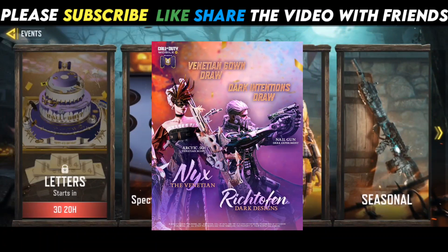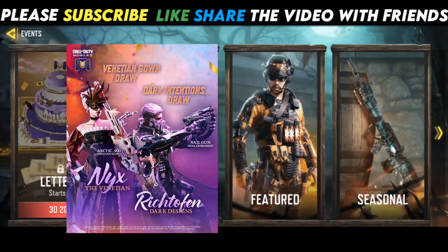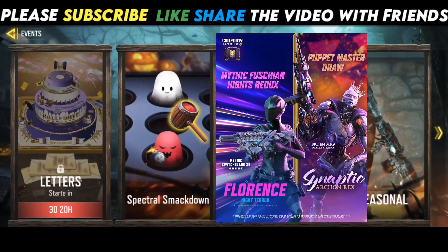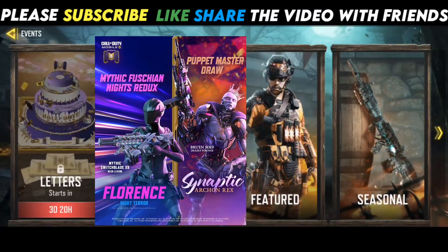The third draw is the Dark Intentions draw, which includes the legendary Nail Gun Mark Experiment and legendary Richtofen Dark Designs. The Mythic Switchblade is now Florence Night Terror. The Puppet Master draw includes MK9 and Synaptic Archon Rex.